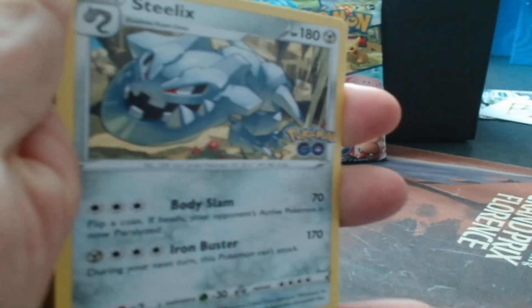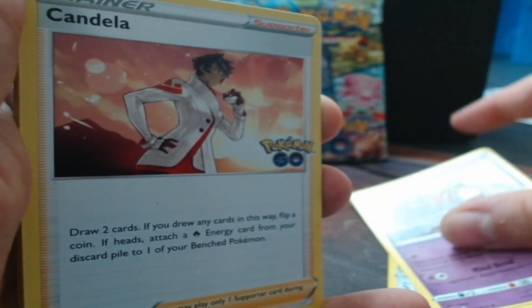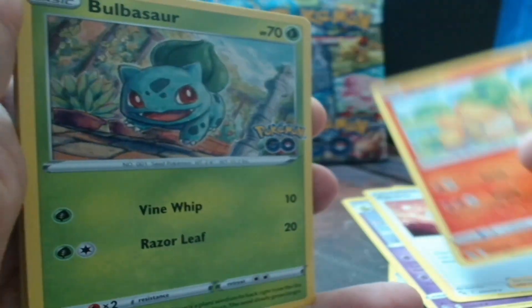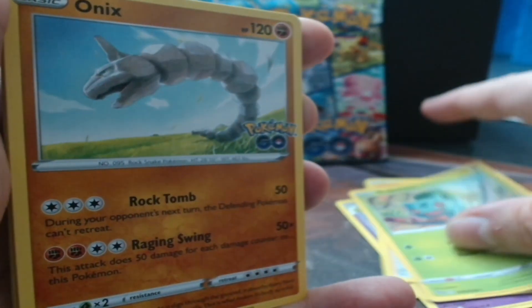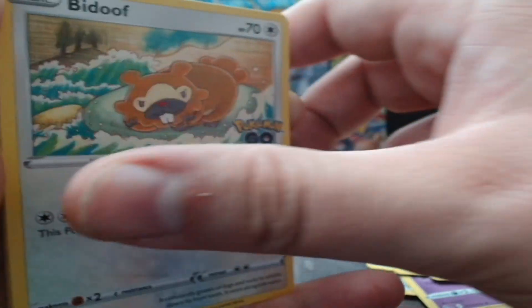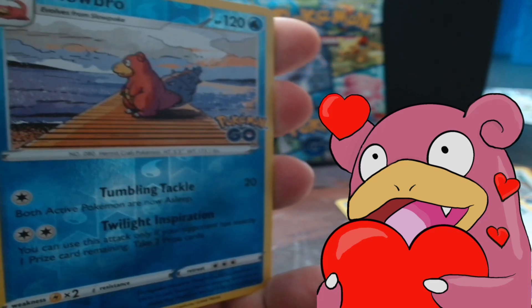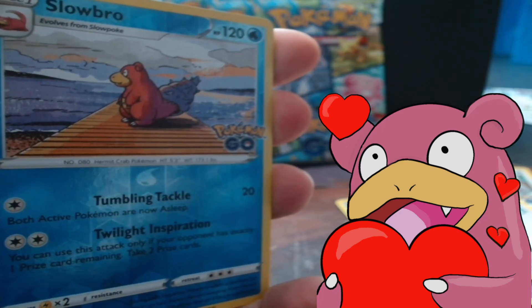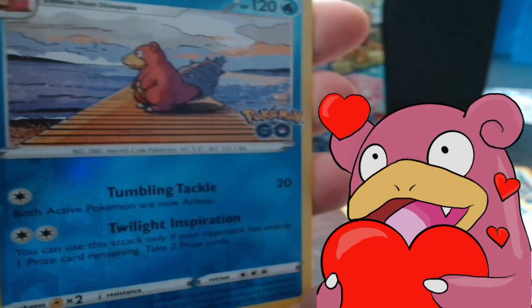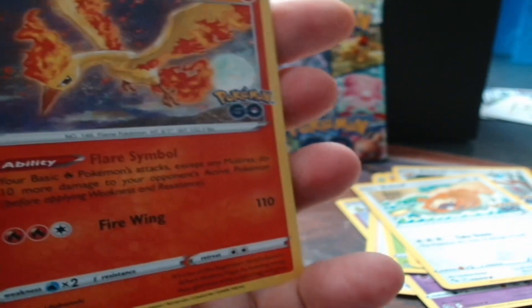Steelix, Xatu, Candela, Natu, Palisade, Onyx, Bibarel, Bidoof, Shiny Slowbro - and we win our prize! Yes! Stats card - what I wanted mostly! Nice, really good! I love it already! And Moltres!